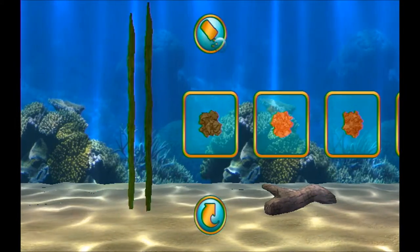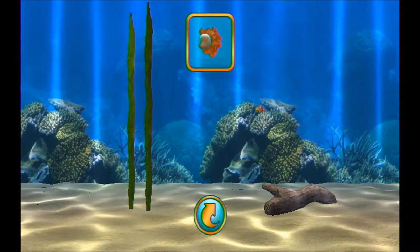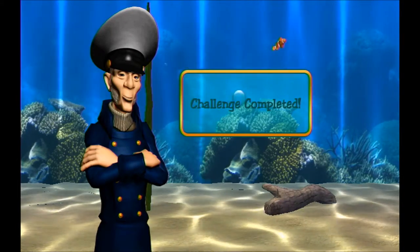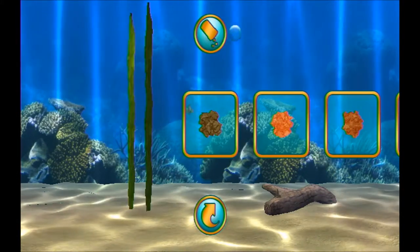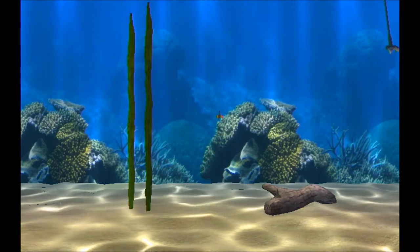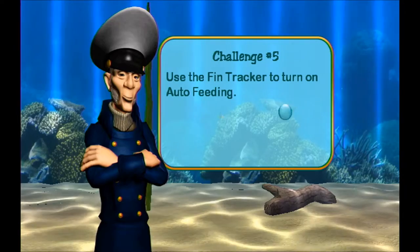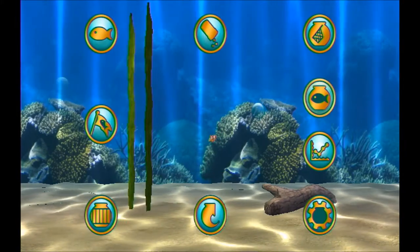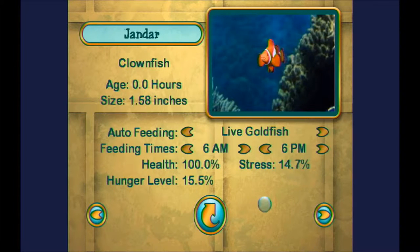Feed your new fish. Herbivore flake. Carnivore flake. Omnivore flake. Let's go with the omnivore. It did work. Challenge completed. Drop a piece of food into the tank, then grab and discard it by releasing it off screen. We've got to do some food, and then grab it and toss it off screen. So these challenges are basically just a tutorial. Use the fin tracker to turn on auto-feeding. Auto-feeding sounds good.